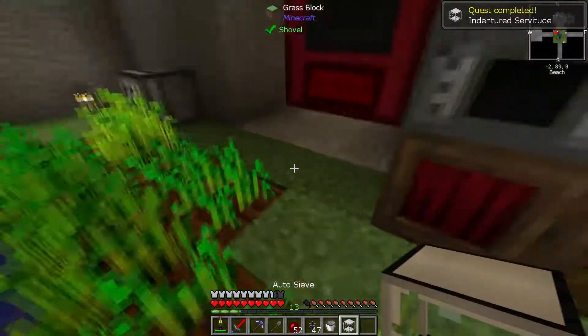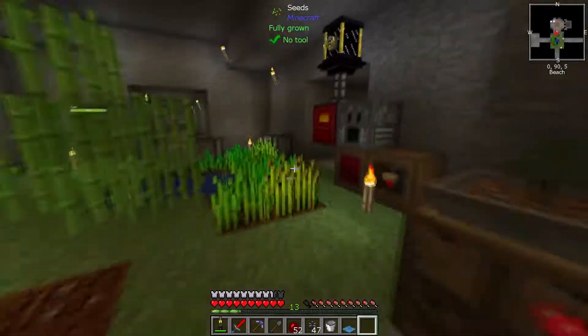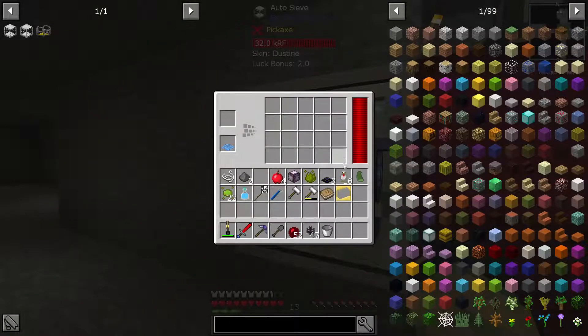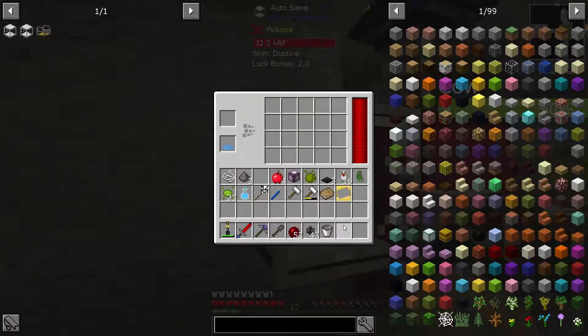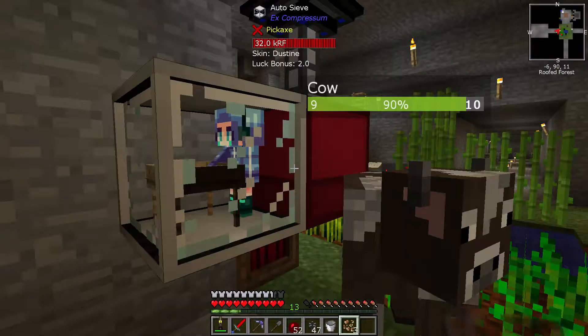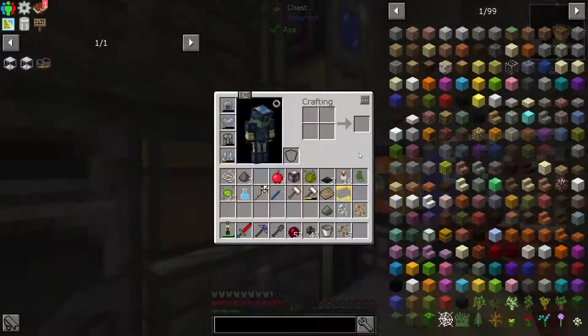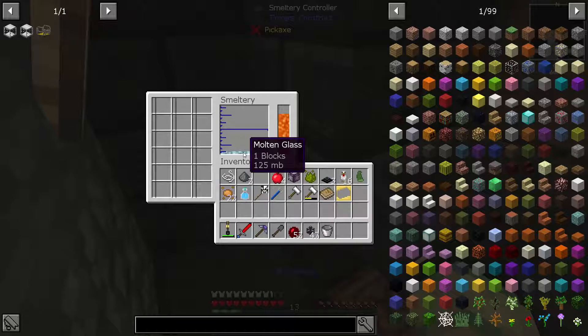We put the glass like this, the two iron like this, the sieve there, and we get an auto sieve. Basically all this does is you put it down, give it RF, put the mesh in. Let's grab a piece of sand and dump that in there - it'll consume 40 RF a tick and sieve it. We got three pieces of iron, copper, tin, and some uranium. Not too bad.